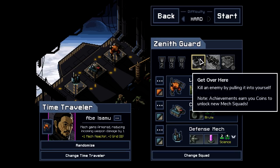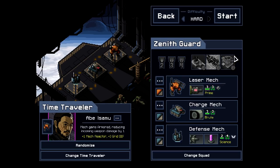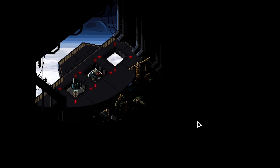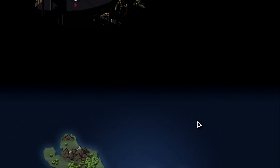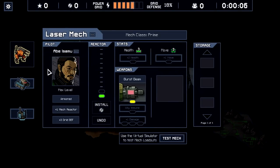That's what we got on the Zenith Guard. We have to kill an enemy by pulling it into ourselves — that's the defense mech killing a 1HP enemy. That's not too hard. I just need to find one. Four enemies with a single laser will happen, I'm sure. Block damage with a shield in a battle four times — that might go down. These are two defense mech achievements and one big beam shot. Most of your damage output is in the beam, so the rest of the team wants to put as many things in straight lines as they can.